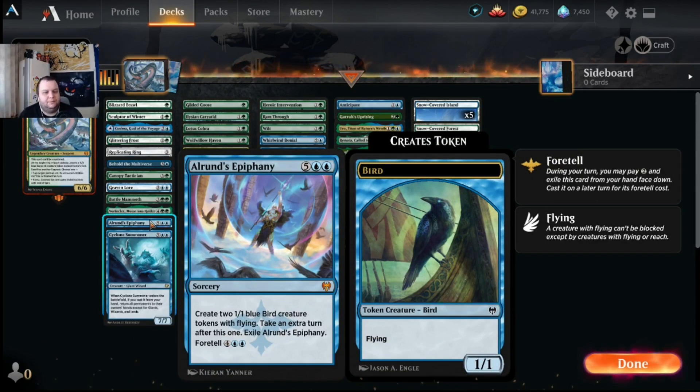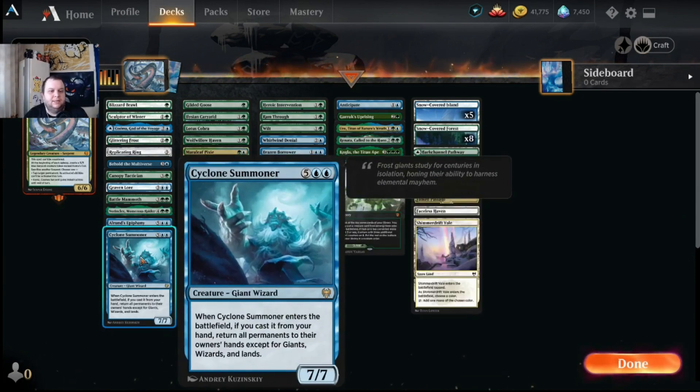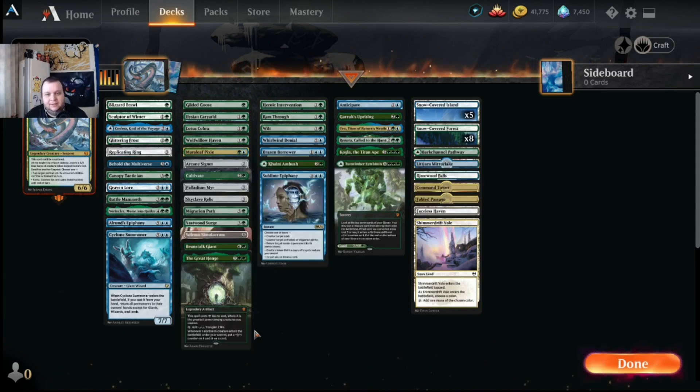Alrund's Epiphany is a fun extra-turn spell — for seven mana you get two 1/1 blue bird tokens with flying and take an extra turn, then exile it. You can also foretell it for two colorless and cast it later for six. Cyclone Summoner is great because we're ramping so hard — when it enters the battlefield from your hand it returns all permanents to their owners' hands except giants, wizards, and lands. It's a seven-mana seven-seven, so we can bounce everything and replay our mana dorks for another big turn.